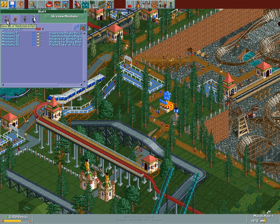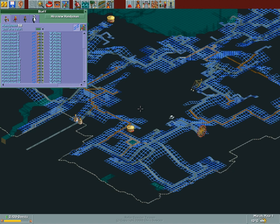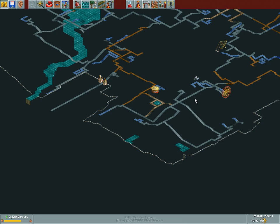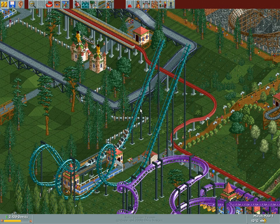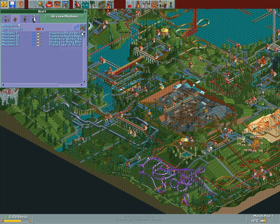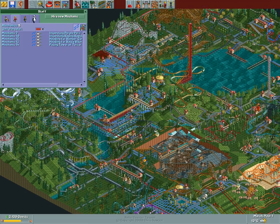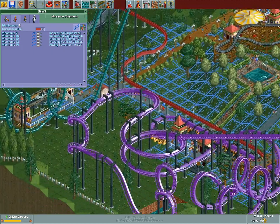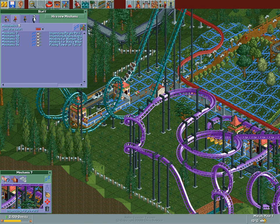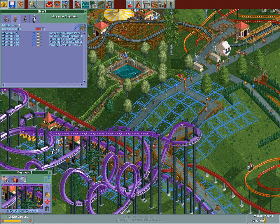Next up is rides, but we have handy dude coverage throughout the entire park — everything is covered by handy dudes and plenty of them. What we need to do next is set up the mechanics. We do have some already, and I'm curious where these are — oh my goodness, they have massive areas. They're all heading for specific areas, but I'm going to de-assign them. I want loose walking mechanics, loads of them, and fixed mechanics for the coasters.